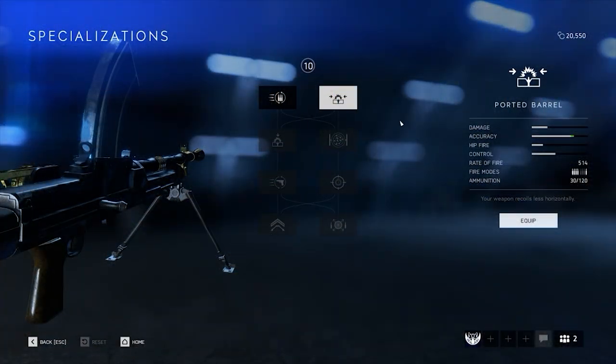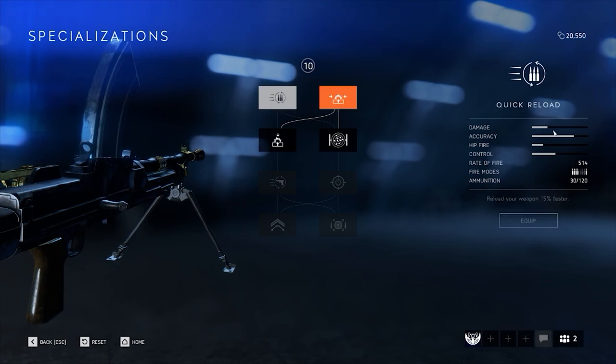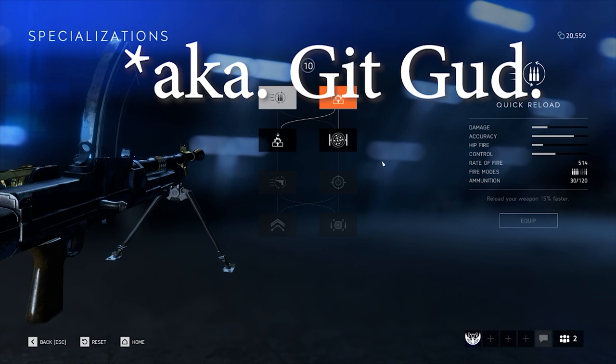Personally, I choose to go with the run and gun setup, but as previously mentioned, for this weapon in particular, both setups are more than viable and you should try out both to see which one fits your playstyle better. For my setup, I like to take the ported barrel in the first row, as the decrease in horizontal recoil is extremely valuable since controlling the vertical recoil is a lot easier. Additionally, the quick reload perk doesn't really add anything the gun desperately needs. The 30 round magazine is more than enough to kill 4-5 players per reload, especially with the laser-like accuracy this gun can provide. If you find yourself running out of ammo and being caught constantly while reloading, I still wouldn't recommend the quick reload perk, but instead recommend to get better at the game.